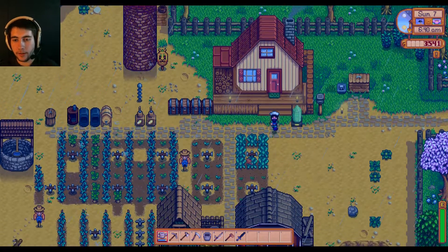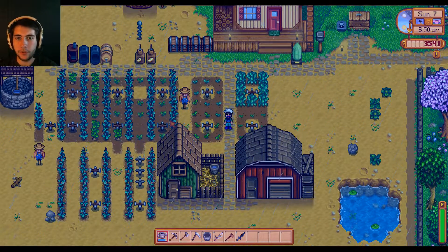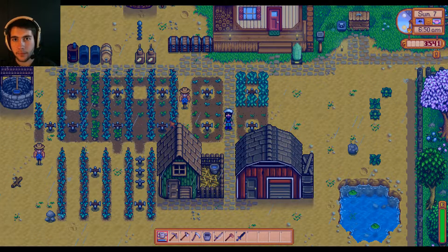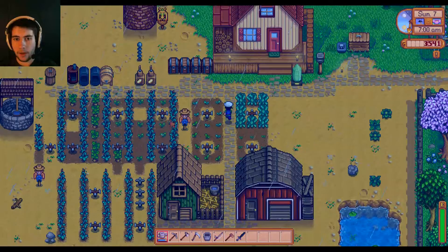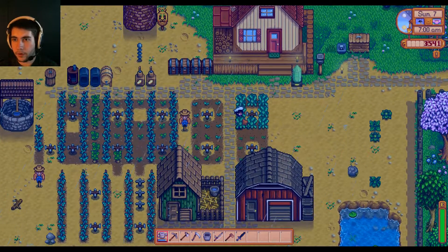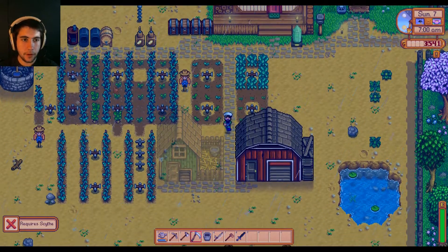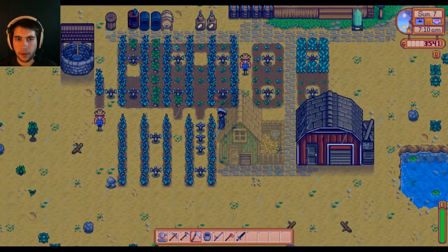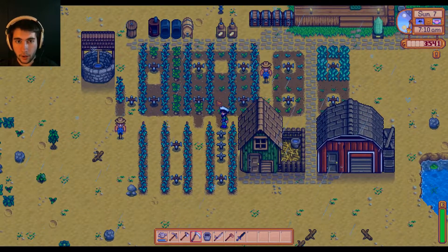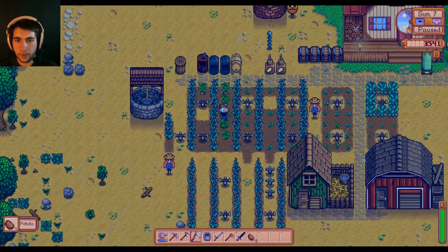Welcome back to Stardew Valley, episode nine. I'm finally out of winter — winter was really boring, not a lot to do besides mining. Now we're in spring and I've got a bunch of iridium ore, quartz bars, and all kinds of sprinklers. We have this cool system now where I only have a couple rows left to water, so it's really effective and I don't have to waste all day watering.